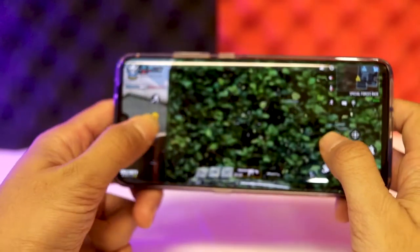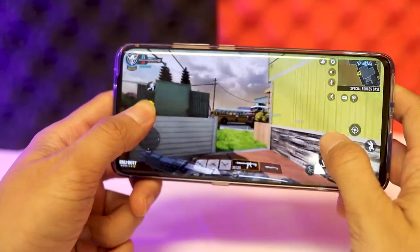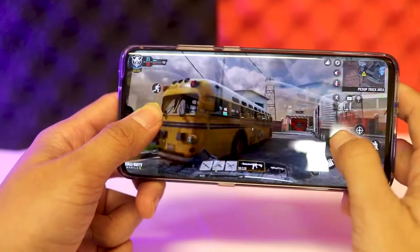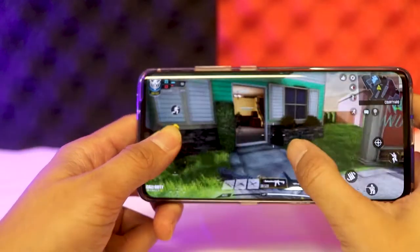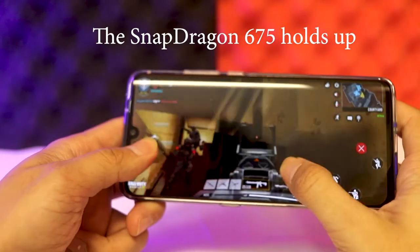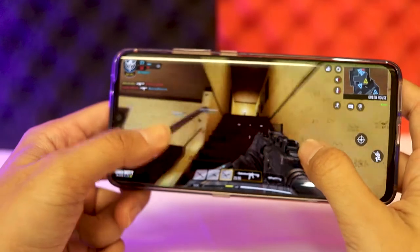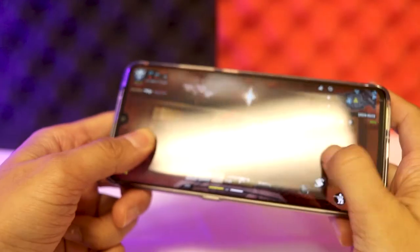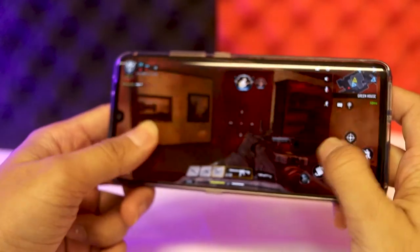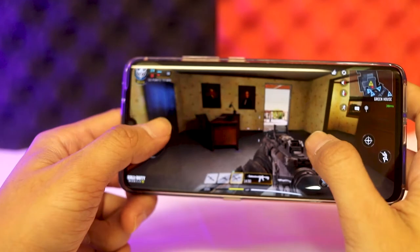It says I'm invincible for like two seconds. Graphic-wise, it doesn't look too bad. I'm pretty sure that this game actually scales it down depending on the phone, so it's really not that bad. I got somebody there. How do I shank this guy? I'm surprised I'm actually killing people, considering maybe it's just crappy CPU players.